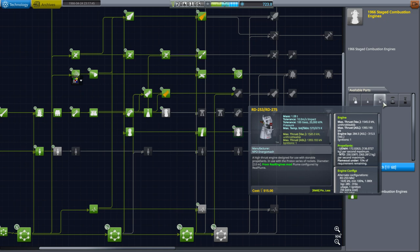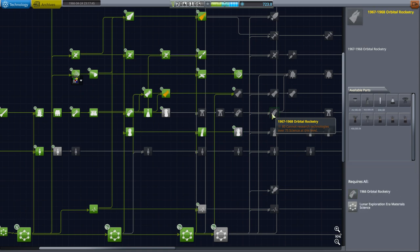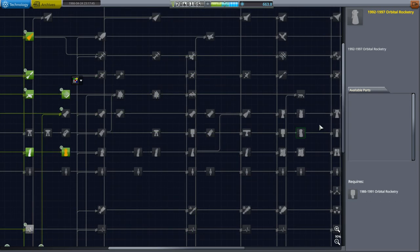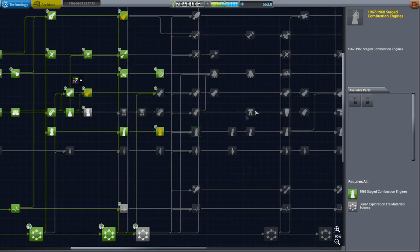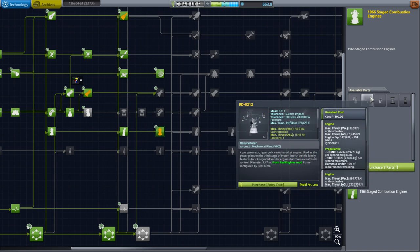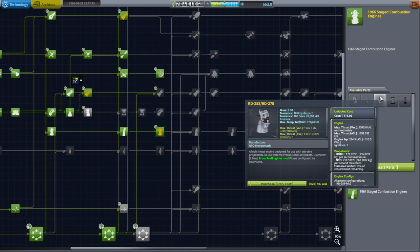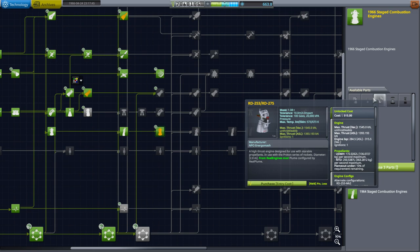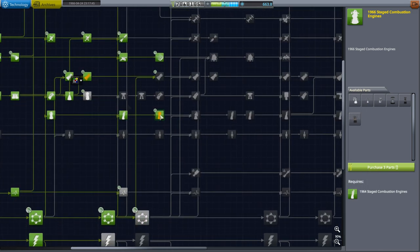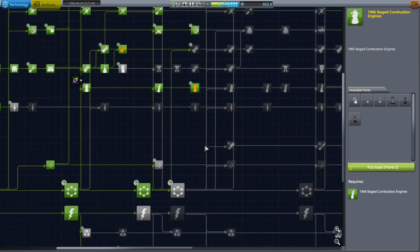Maybe we should just skip this. If you've got 60 science to spend, what would you rather spend it on — the proton engines, or this? Pretty much all of that's gotta be outclassed by the stage combustion engines. And if the stage combustion engines take the same research... there's no entry cost? That's great. Why is there no entry cost on these? I feel like I may be missing some of the important things in RP-1. There ought to be an entry cost to these.